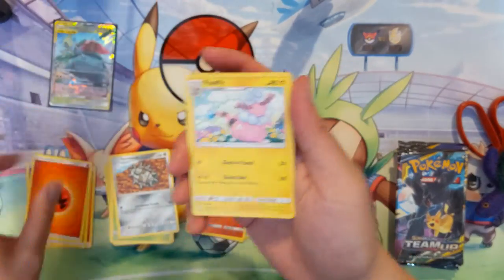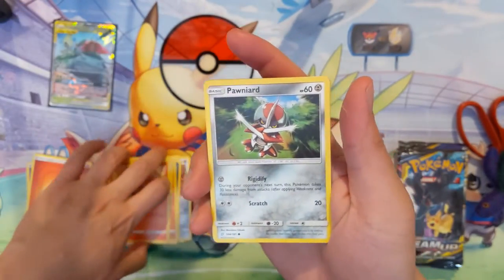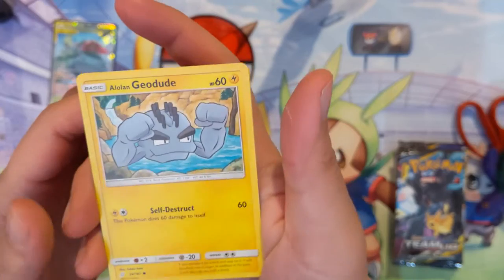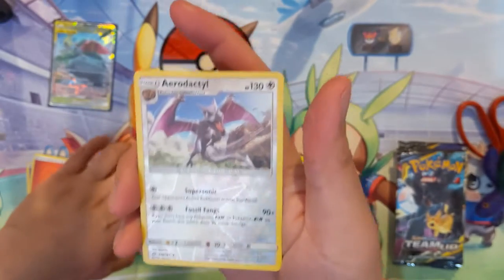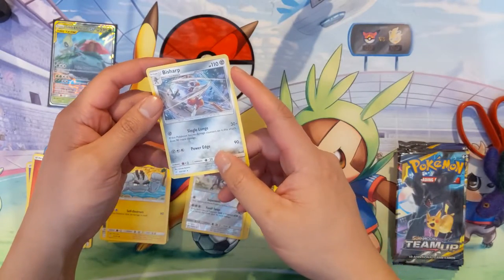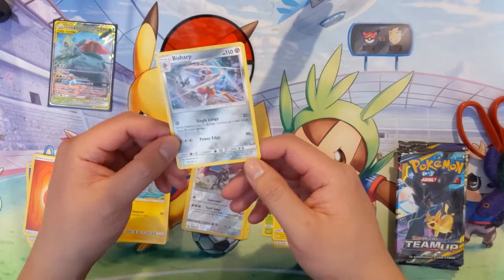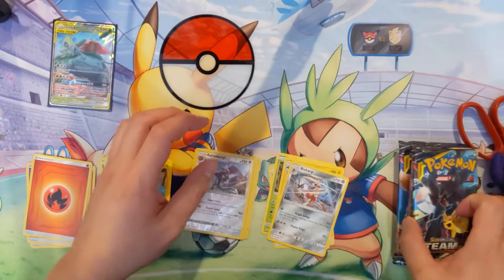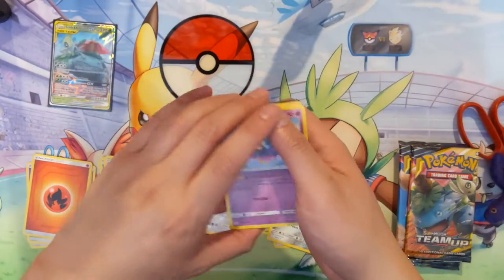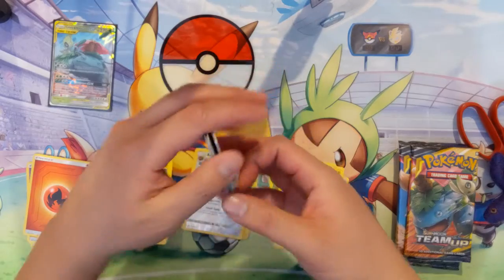So far we do have one hit in the Celebi and Venusaur. For our next pack we have a Pawniard, the floating muscle rock Geodude — although if it's Alolan it has that cool hair — a reverse Aerodactyl which is a reverse rare, and then a Beedrill. Let's see — this Pokémon deals 90 more damage for damage counters on it, so 120 right off the bat, though it is a Stage 1.